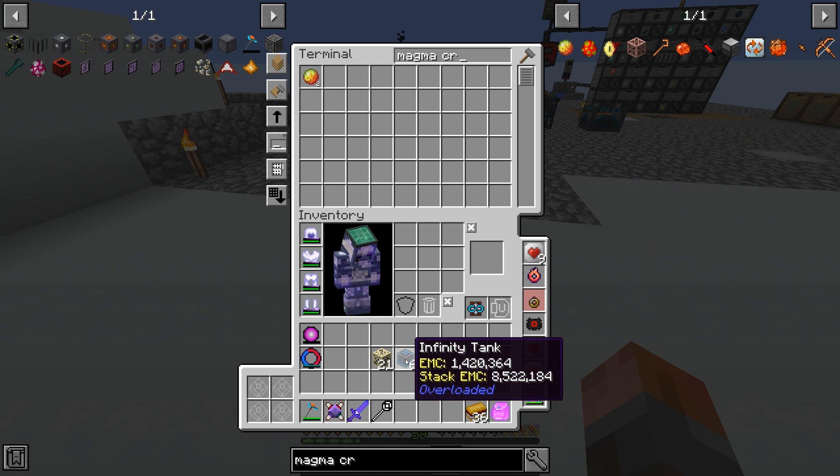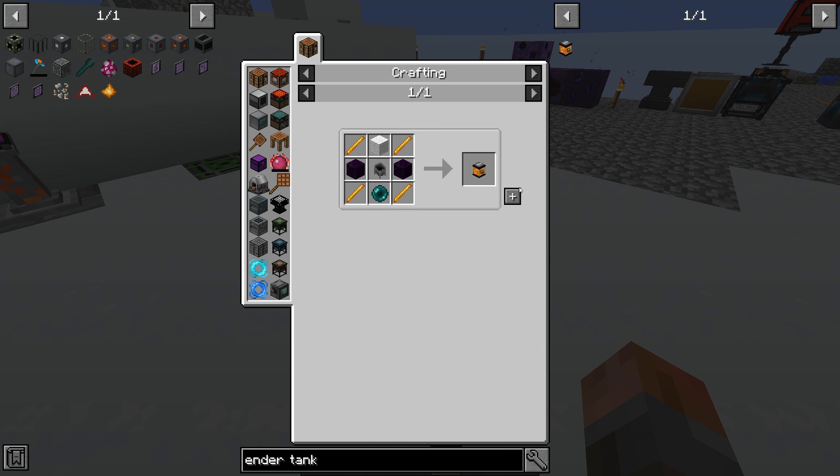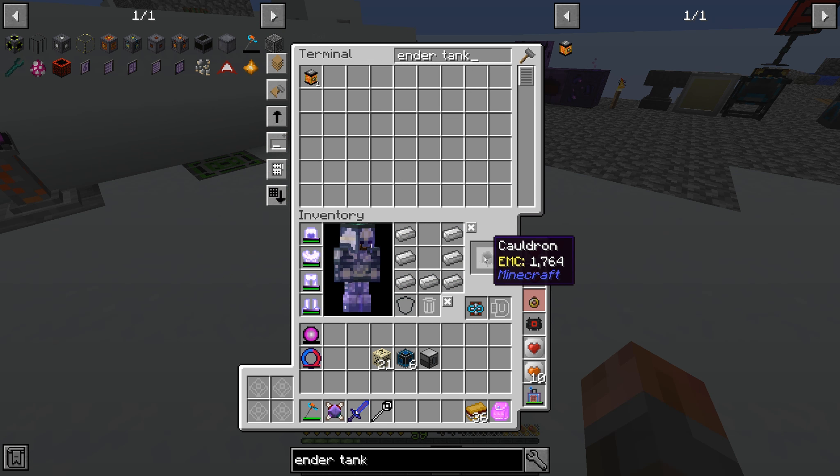Magma crucible - basic will do for now, we don't need to be too fast and we don't have too much of this stuff yet. Then we just want to export it into a buffer tank of some kind and then into an ender tank. Let's just get a couple of ender tanks and something to dye them with.